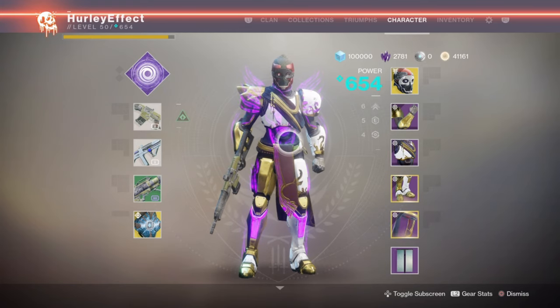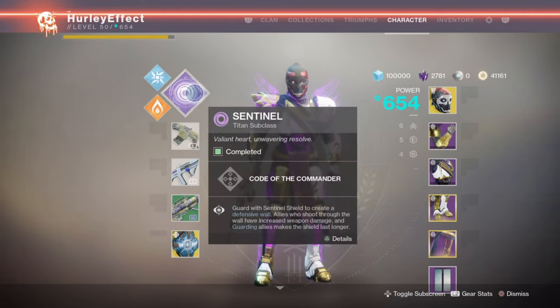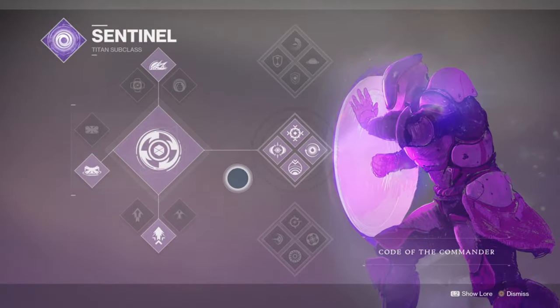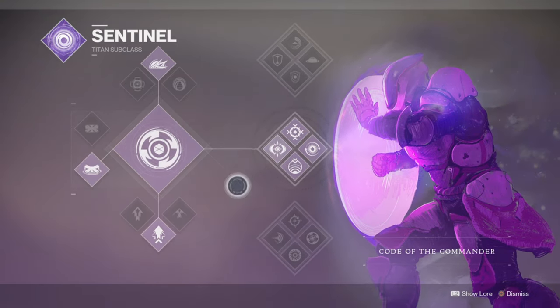And since everything else is up to me, I'm going to make it a little easier on myself by using the One-Eyed Mask. Everybody knows what this does — marks targets, gives you your health back for kills. All around good exotic. If you're a Titan, you're probably wearing this. And then our super is going to be the middle tree Sentinel. Really wanted to go bottom tree arc again, but I don't want to keep using the same stuff over and over. So we're switching it up, going back to Sentinel, middle tree.